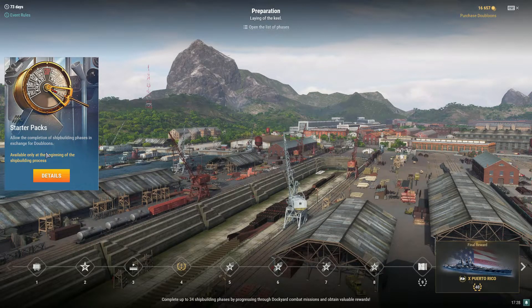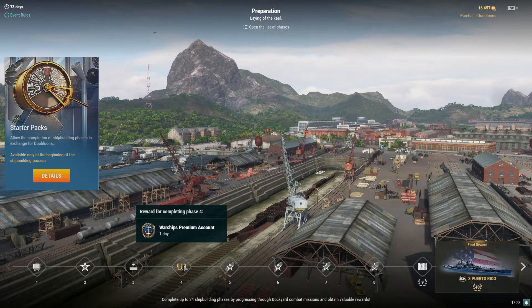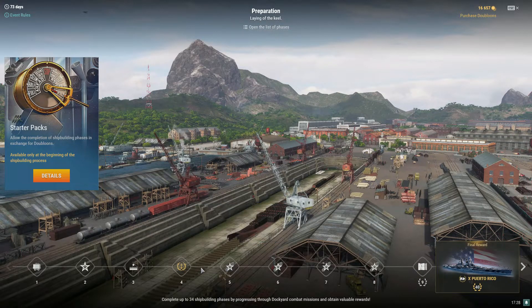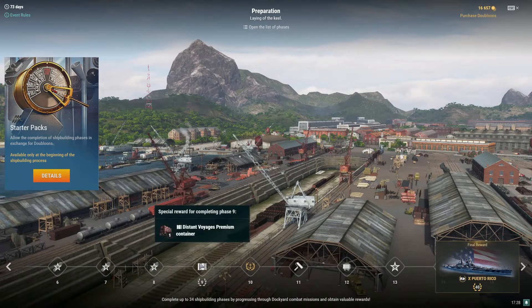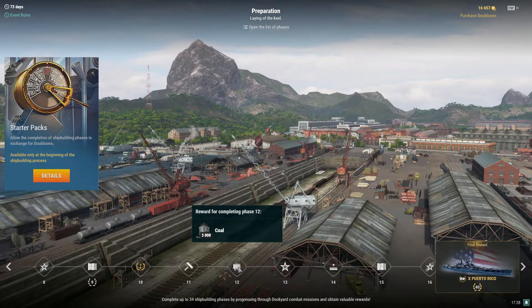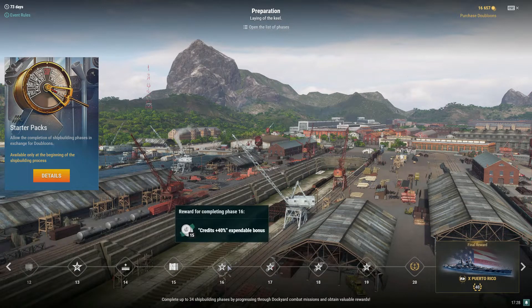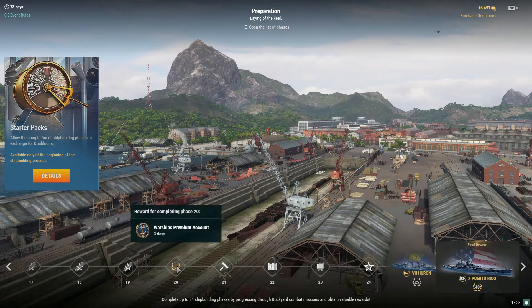Going across the bottom, we're going to see these rewards get repeated — similar to the public test server. There's coal, free XP, premium time, and economic bonuses. Then as you go higher: a Distant Voyager container, another day of premium, camo, more coal, more free XP, more elite commander XP, and a gift container. Not just common but special economic bonuses — so it's increasing in value as you progress.